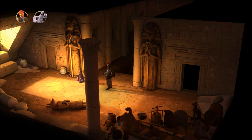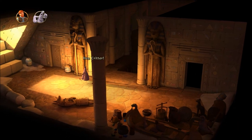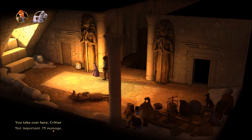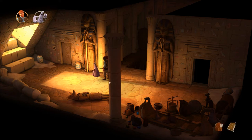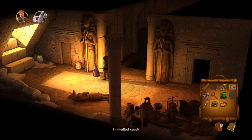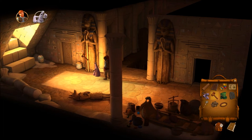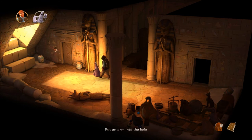Do you have anything to say, Critter? No, okay, forget it — I've got everything under control. We don't want to put our hand in there. Oh, we don't have the reed anymore. I guess we're gonna stick our arm in the hole.